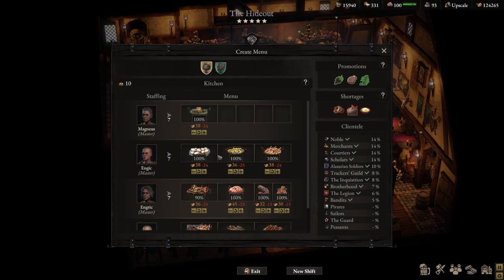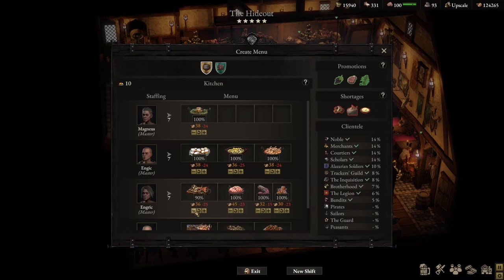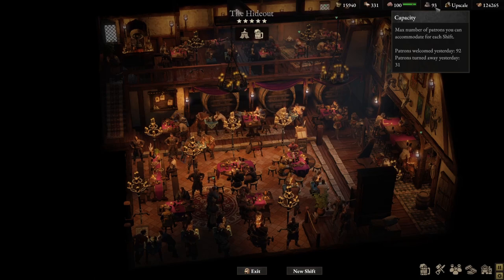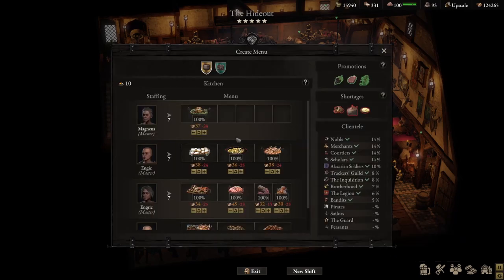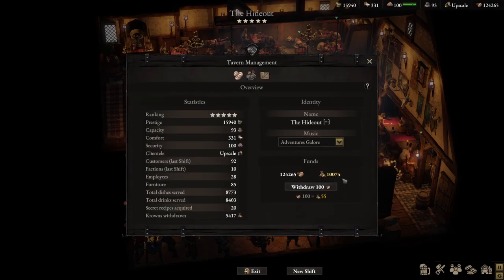Early in-game you might struggle to get good sale odds — it might only be 90% — so you'd want to drop the price to attract more patrons. The reason I can increase beyond the default is because my capacity is 93 and I welcomed 92 yesterday, but I had to turn away 31 patrons. I have excess demand for food and beverages, so I should adjust prices up to generate more profit, which I can then use to improve the tavern or withdraw as crowns.